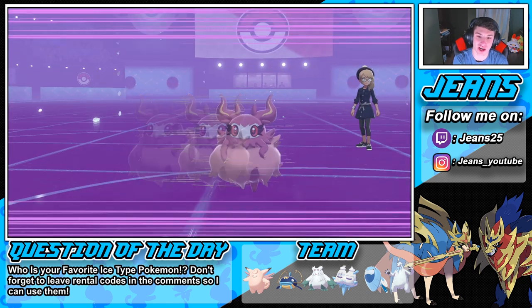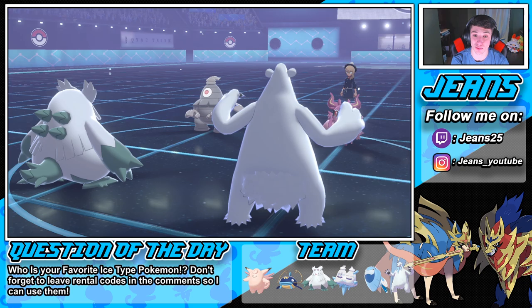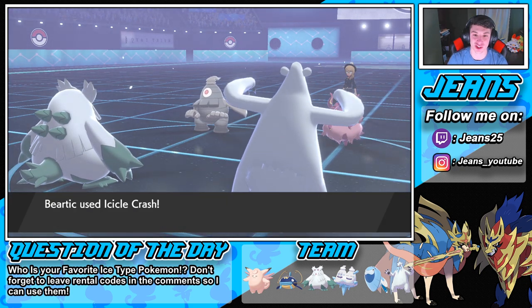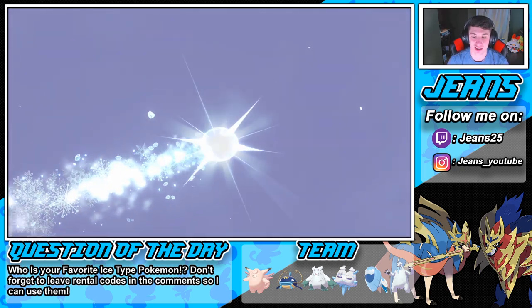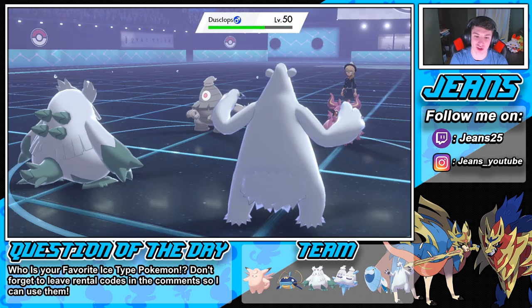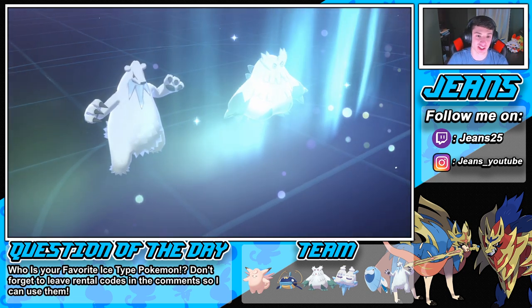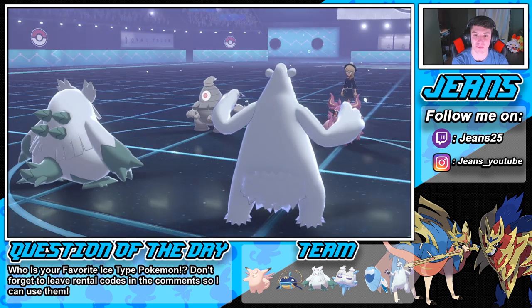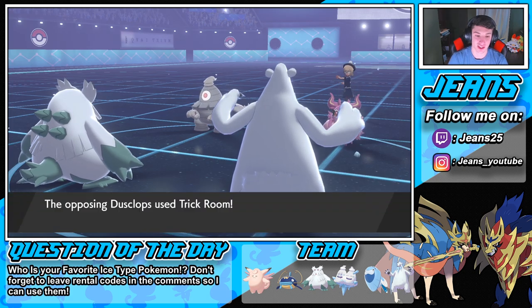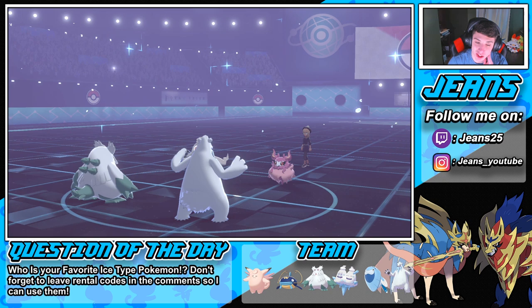Okay that's fine, he goes for Ally Switch — I really don't care. We're gonna try to flinch this thing, that works a little bit better for us because we can potentially flinch it. That'd be awesome — get this Aurora Veil set up, do some decent amount of damage. Show me the flinch on Beartic — that'd be lovely! Dude, I love how both these Pokemon look, Abomasnow and Beartic. He does not flinch, and the Trick Room does pop.